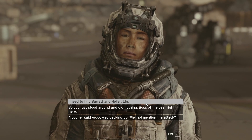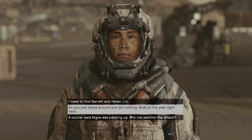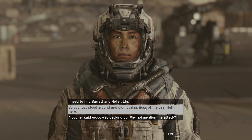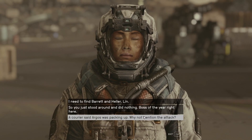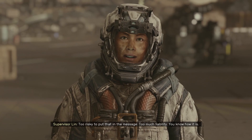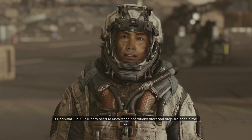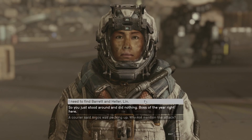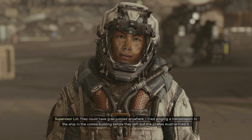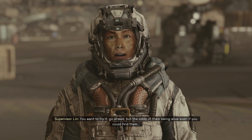Need to find Barrett and Heller. There's not exactly a ship lying around, is there? A courier said Argos was packing up — why not mention the attack? Too risky to put that in the message, too much liability. Our clients need to know when the operations start and stop — we handle the rest. I need to find Barrett and Heller. They could have grav-jumped anywhere. I tried pinging a transmission to the ship in the comms building before they left, but the pirates must have fried it. Want to try it? Go ahead — but the odds of them being alive even if you could find them... I've lost a lot of people on this run. I just want to pack up.